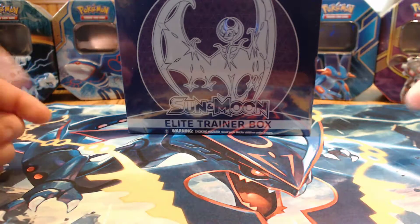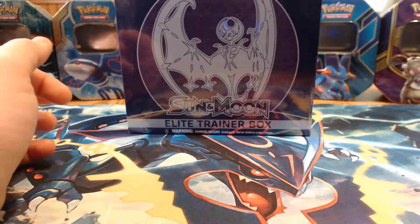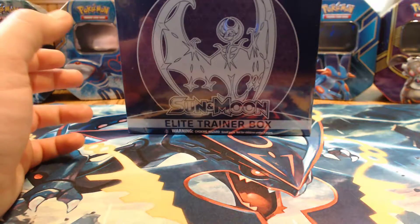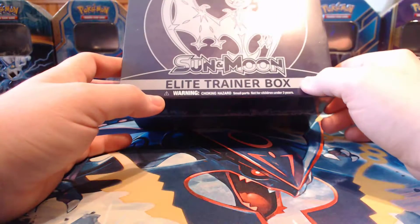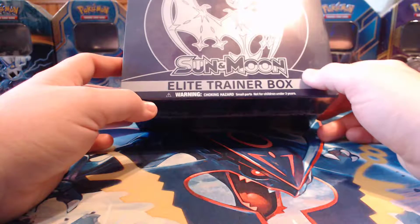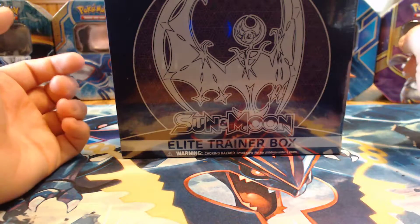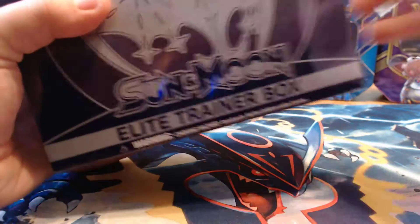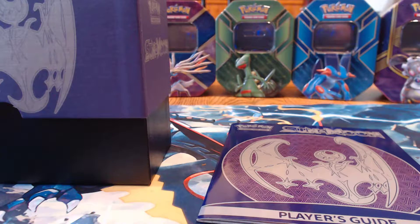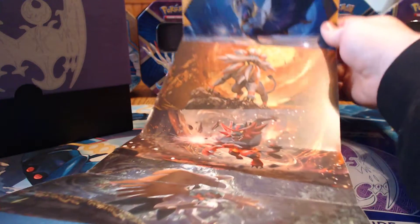What's up guys, Primal Kuma here. We got our Sun and Moon Elite Trainer Box, just got released. I went to Walmart the other night not expecting to even see Sun and Moon packs, and they had like six of these. I may be going back to get another one with Typhoon, and I may have an Elite Trainer Box battle with him. I saw one and was like, I didn't know these got released yet — I'm gonna get it, and I got it. So let's get it open.